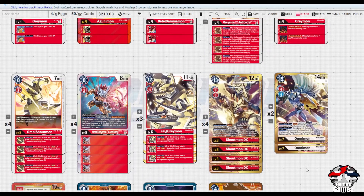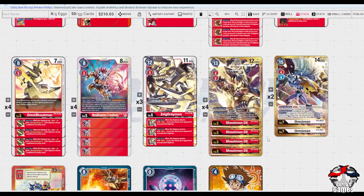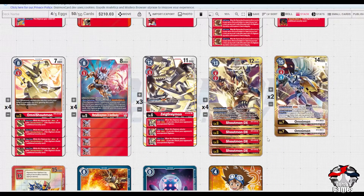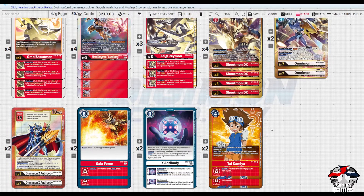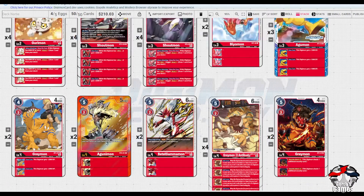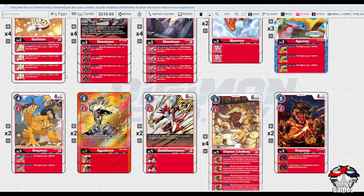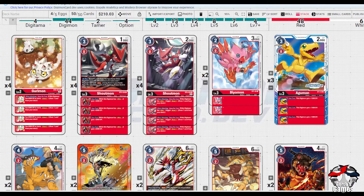That is Shoutmon DX - I do feel like it has some place in the meta. Whether it's a tier one, I wouldn't speculate at this point. I'd likely say it's rogue, because if you're playing something like this you'd catch a few people off guard. But it's definitely within a position to play in the meta because of its style of play. It's an OTK deck - just a very different version, because you're not running as many of a singular archetype of X Antes. You're using a lot of different angles to push the deck into this meta.